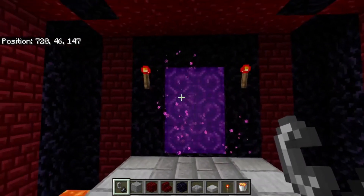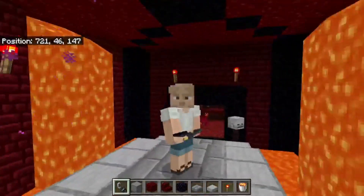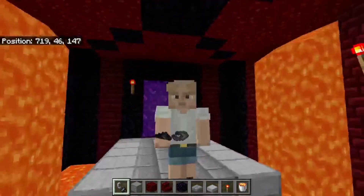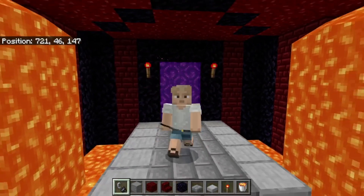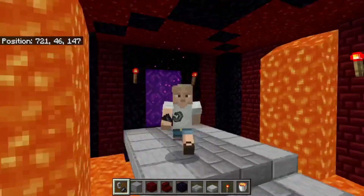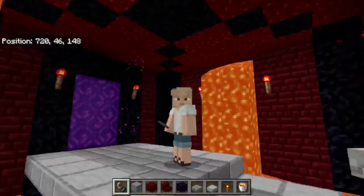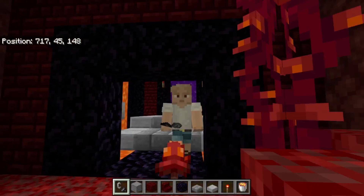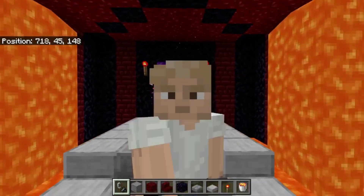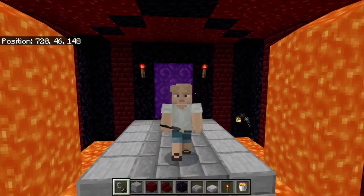And that is the nether portal room officially complete! Now there isn't terrain in the nether — if you go through the nether portal it'll basically be like a massive nether fortress. I don't know if that naturally spawned or if they built it themselves. If I ever finish this series and you want me to do more, I might go to the nether and build Lovely World nether terrain, even though it's probably randomly generated. It'll look cool since it's a nether fortress and stuff.